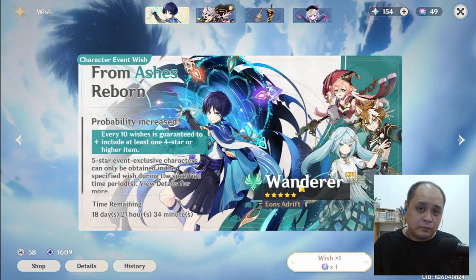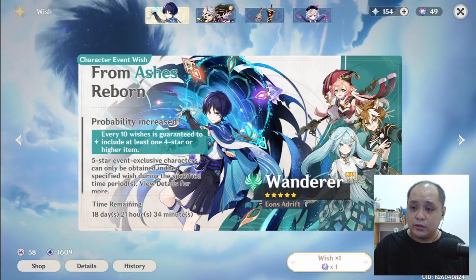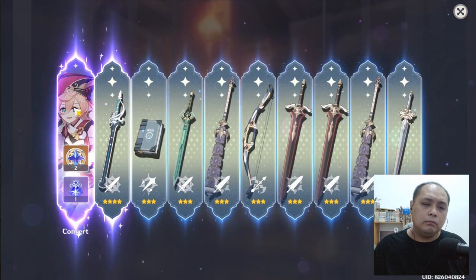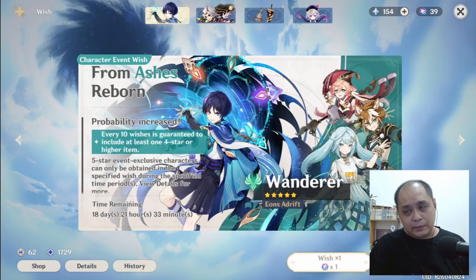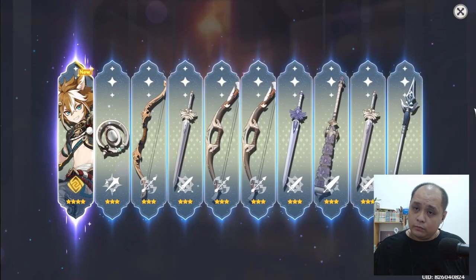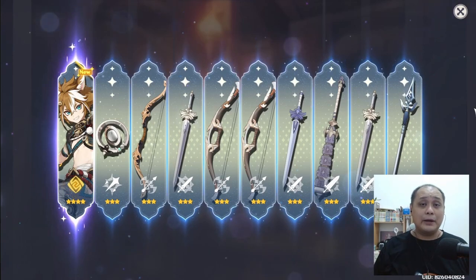Wanderer, please appear! Now for the second 10 pulls on the event wish — let's go! I got Yanfei — hmm, I'm not sure if that's my Yanfei C3. Okay, that's the second 10. And on the last one — give me something good! I got Gorou! Even though last time I tried very hard to get him, he now just falls out on my third 10 pulls.